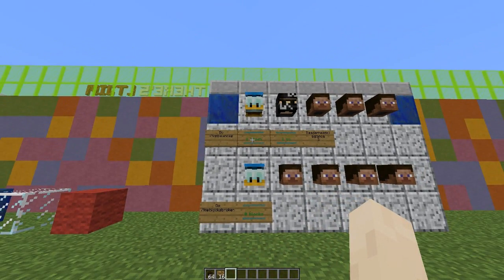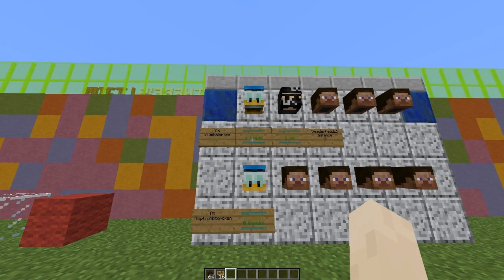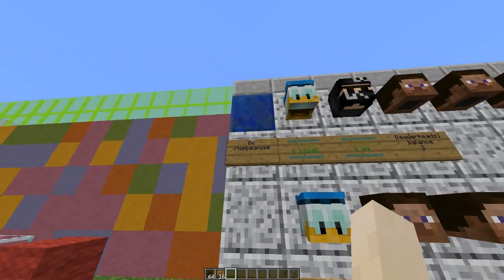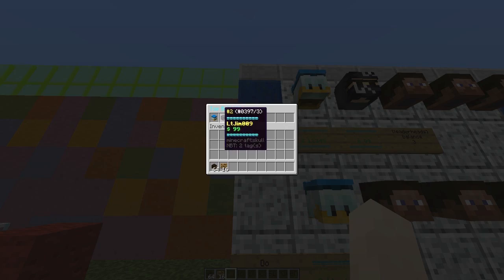There are two ways to open the GUI. First, you can right-click a sign and it will show you the top nine people who have the most money, formatted really nicely. You can also use the command '/top balances' which opens the GUI in the same way the sign does.